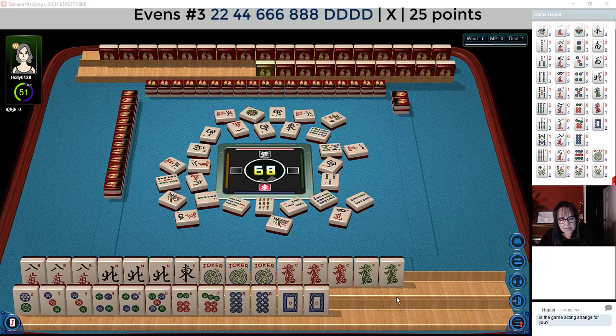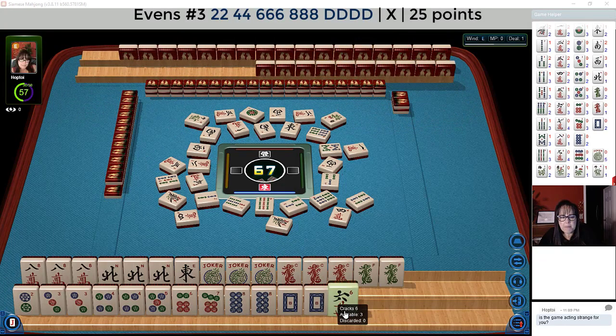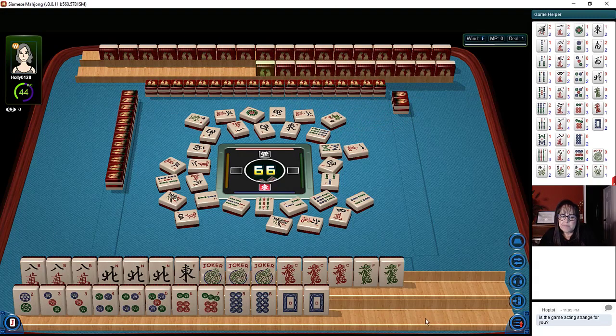Now if we play the two, four, six, eight dragon hand, we need pair, pair — two, four, pair, pair. No twos are out yet. We would need to pong the six dot and the eight. Six characters. This pong of eight cracks we might not even use. Six characters. I was thinking we could do two, four, six crack, eight crack — but maybe not.